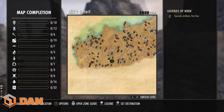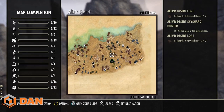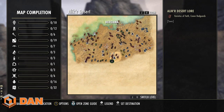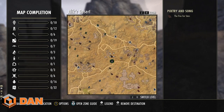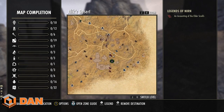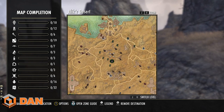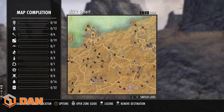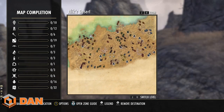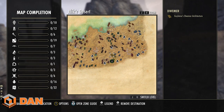Another option is Alik'r Desert Dolmens. Go to Alik'r Desert and type in chat 'Looking for group Dolmen.' There are three Dolmens on the map — you simply teleport to the group members and just kill Dolmens, getting Fighter's Guild XP in the process. It's not the best XP in all honesty, but it's very easy and very good if you're new to the game and don't yet have the ability to kill large groups of enemies on your own.